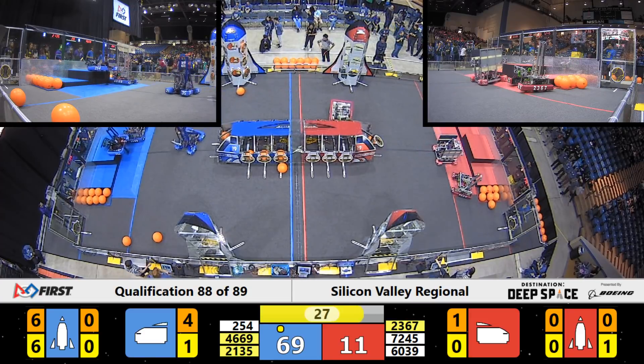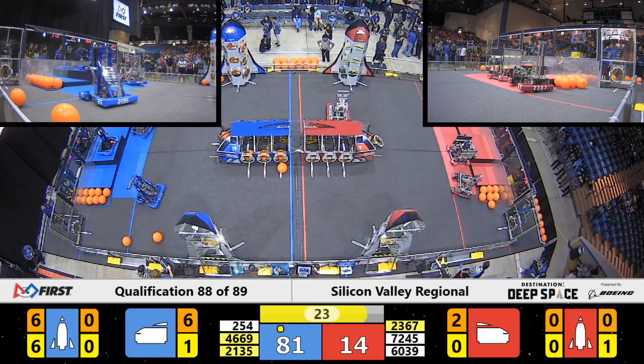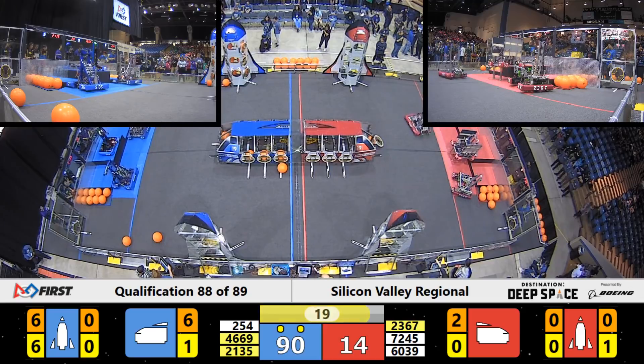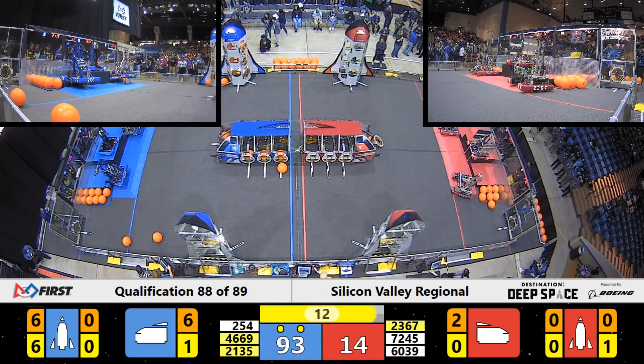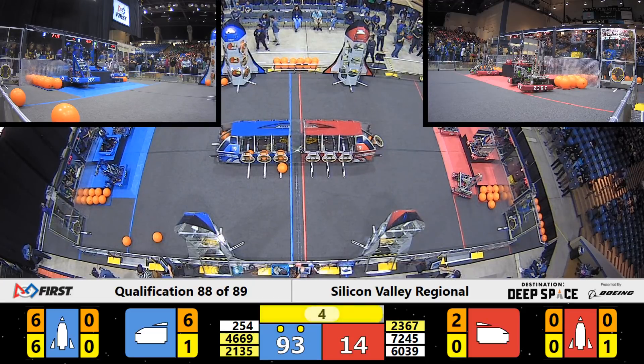That's one Blue Alliance rocket ready for liftoff. T-minus 30 seconds remaining, and Cheesy Poofs are going to lift themselves up to level three for a 12-point bonus. Galileo Robotics is getting on the HAB level three, and Presentation Evasion is looking to get on HAB level one as well. Blue Alliance should be able to earn the ranking point bonus. Over to Red Alliance — we've got one Red Robot up on level three for 12 points. Looks like Red Alliance should earn the ranking point bonus as well. Lion Bots are joining Lancer Robotics and Cyber Circuits all up on that HAB platform for Red Alliance.